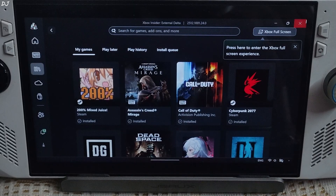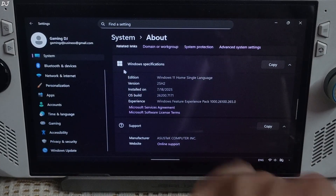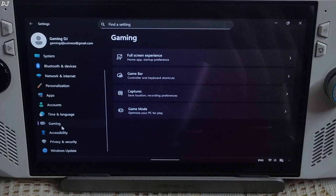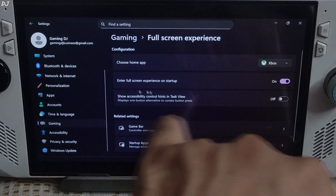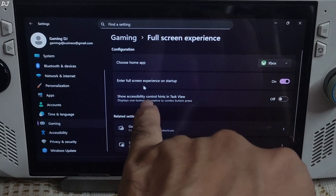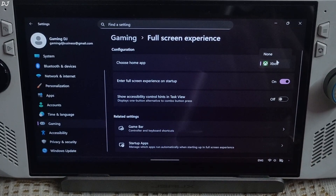To configure it to boot automatically, stay on the desktop, click the Windows icon, click Settings, click Gaming, then click on Full Screen Experience. Check the setting 'Enter full screen experience on startup,' then click the drop-down next to 'Choose Home app' and select Xbox.